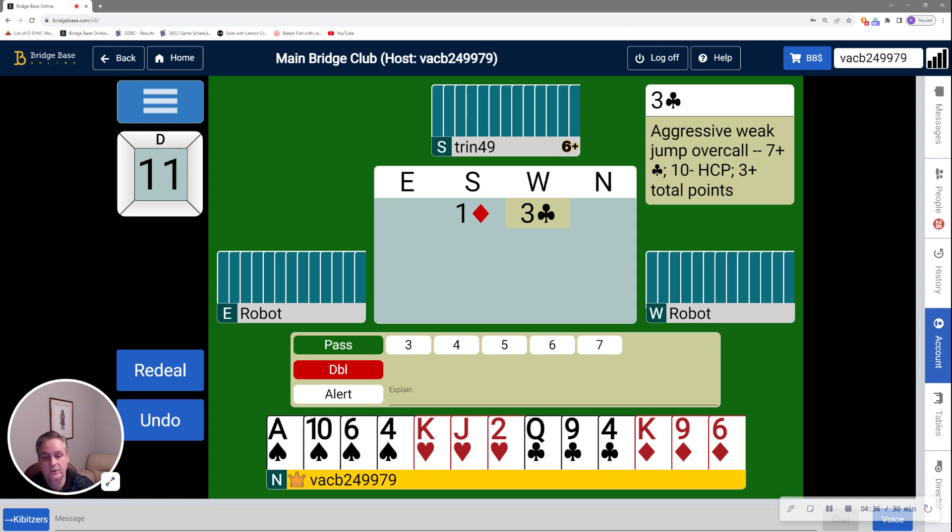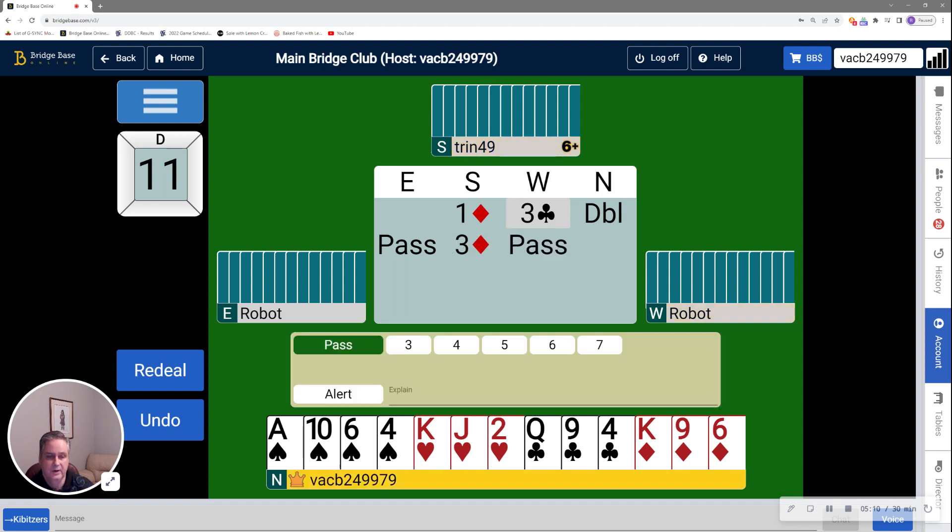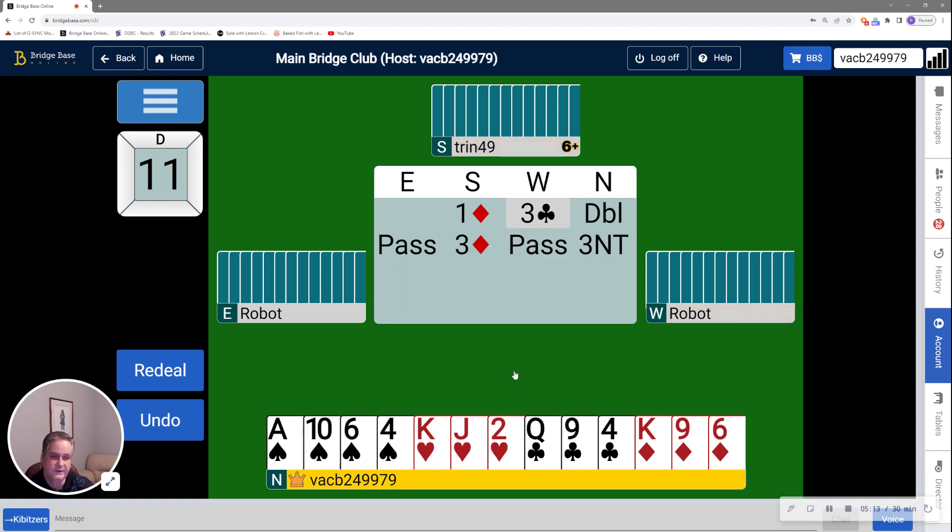I'd like to have four hearts and four spades for a negative double, but on this hand I'm actually covered. If partner bids three hearts in response to my negative double, I bid three no trump because I'm willing to risk the club situation, and partner will know I must have also had four spades, so we won't miss a four-four spade fit. If partner bids three spades, then we found our fit and I'm off to game in spades. If partner bids three diamonds, I can just bid three no trump. Partner bids three diamonds, so I'm off to three no trump, as I said.